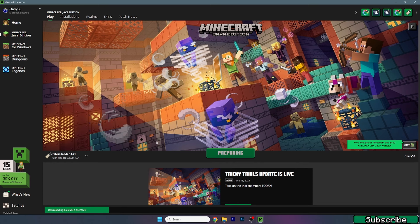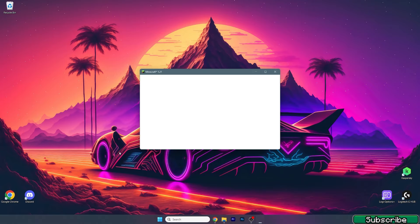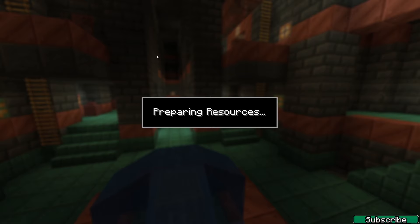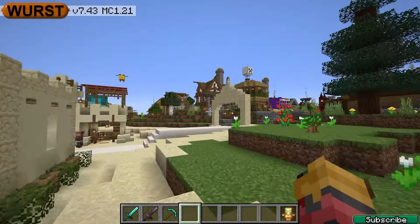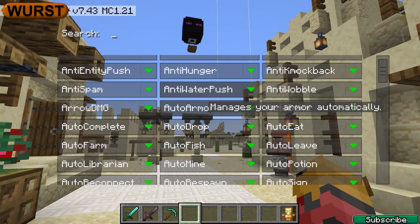I'll show you that everything's working just fine, and I'll tell you how to open the menu and how to use the cheats — it's pretty fast, so no worries. As you can see, we are already in here and this is Minecraft 1.21. Going to single player, you can see I've got Wurst MC 1.21 and everything's working just fine. If I press right shift, this opens the mod menu.